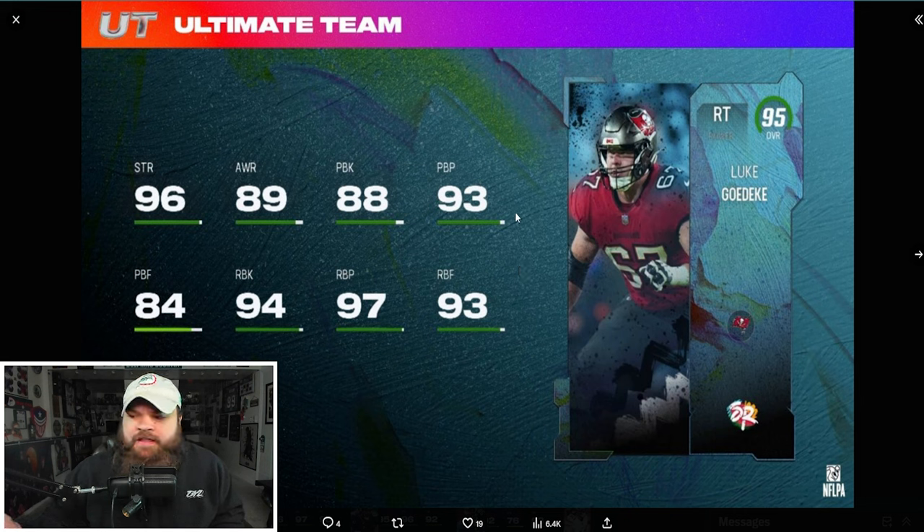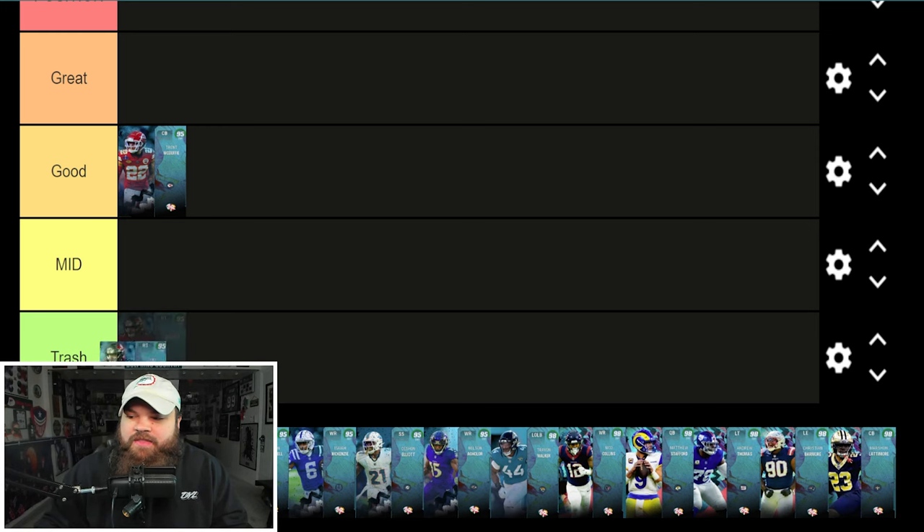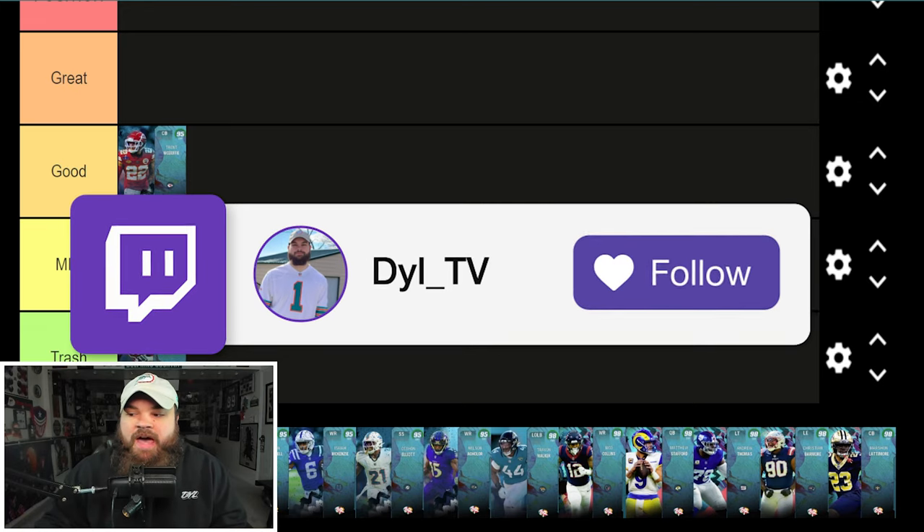My one complaint on the 95 besides no discount abilities: his pass block finesse is really really low. He's a good run blocker but the pass blocking really isn't there. The balance is just really bad — there's not a great point to run him.